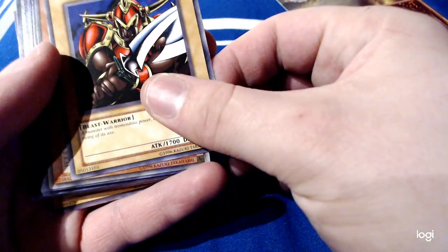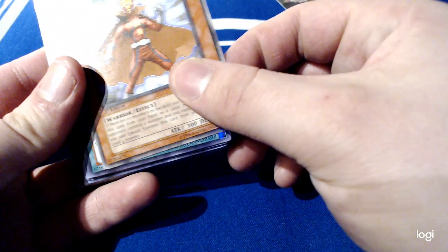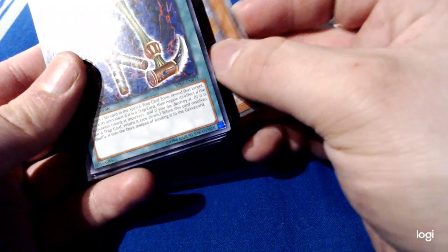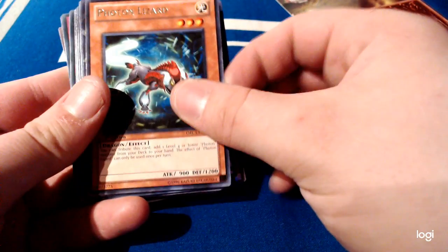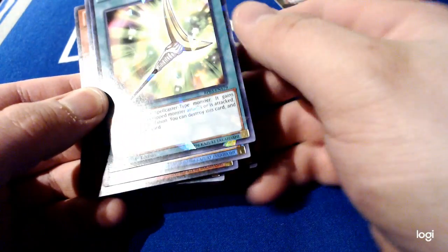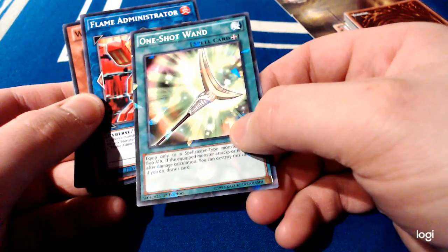Battle Ox from Structure Deck Kaiba Evolution. Level Warrior from Yusei's Duelist Pack. Bait Doll from Battle Pack 1. Botan Lizard from Order of Chaos. And One Shot Wand — love that foil. One Shot Wand. Okay, so that's it for the first one.